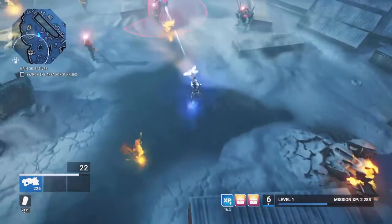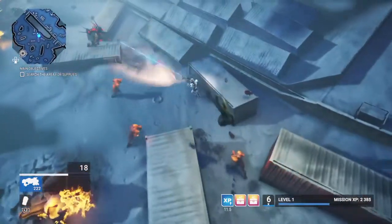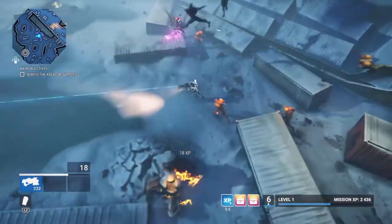If you shoot certain enemies in the red spot on the back they will self-destruct. Of course, if they're already alerted you're not really going to have the opportunity to shoot them in the back.